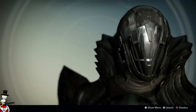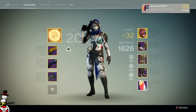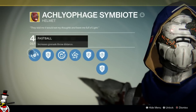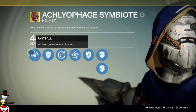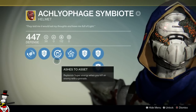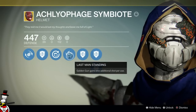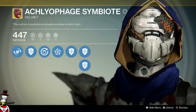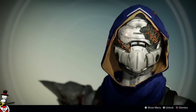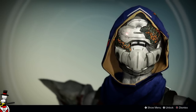For the hunter I go with the Achlyophage Symbiote. This is the one thing I use most on hunters. It depends on what subclass you use — I use the Don't Touch Me gauntlets when running as a Bladedancer — but most of the time I'm using my Gunslinger class. The Achlyophage Symbiote has increased grenade throw distance, and replenish super energy when you kill an enemy with a grenade. That perk is hit or miss for me since I tend to kill myself with trip mines and use tracking grenades instead.